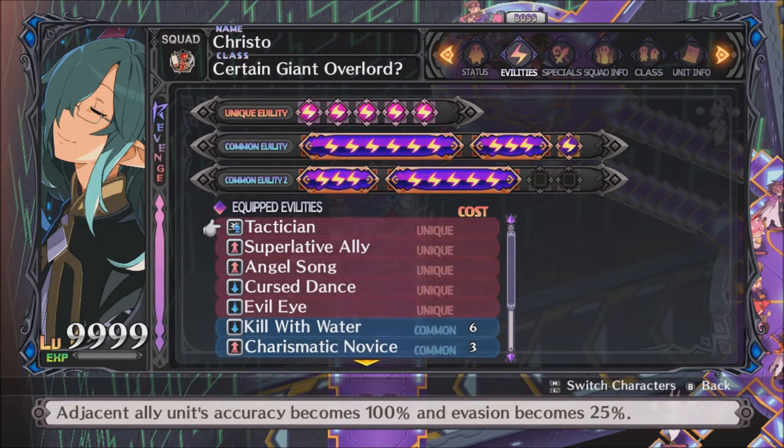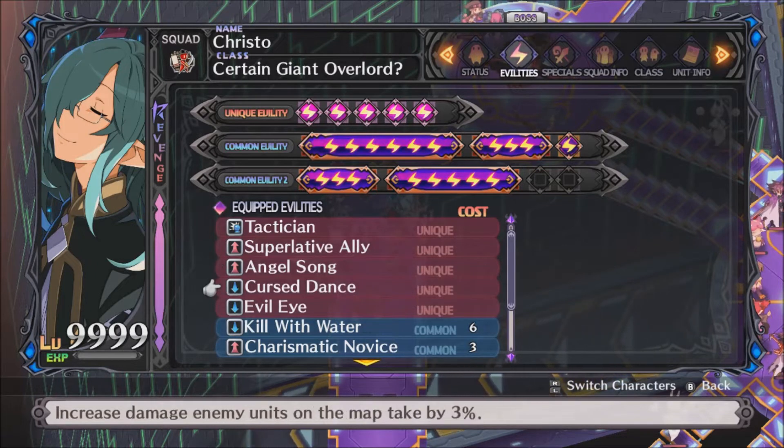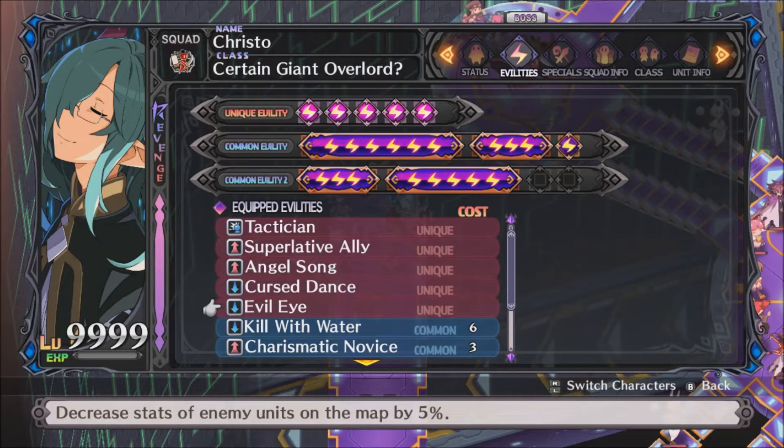Christo is also being used for Tactation, which grants 100% accuracy to adjacent allies. All support units otherwise have the same abilities. Angel Song is the unique ability of Celestial Host and boosts attack adjustment of adjacent allies. Cursed Dance is the unique ability of Sorcerer and increases damage taken by enemies. Evil Eye is the unique ability of Chimera and lowers enemies' stats.